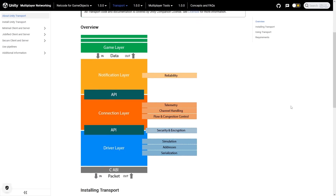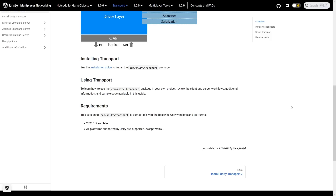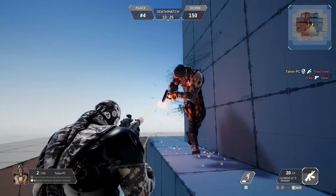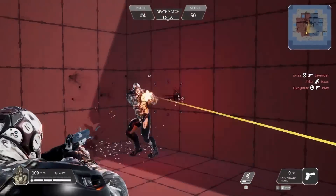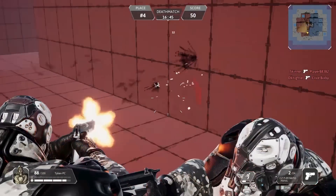Along with Netcode for GameObjects is Unity Transport, which is the default underlying transport layer. This is what actually manages the UDP connections to send and receive packets, so technically you could just use the transport layer to handle some non-game connections yourself. That's a really interesting topic — making non-game-like applications with Unity and handling some multiplayer connections. Or alternatively, you can also use whatever transport layer you want. Really this whole thing — Netcode for GameObjects, all of the UGS tools — is built in a really nice modular way, so you can mix and match and use whatever tools you want.